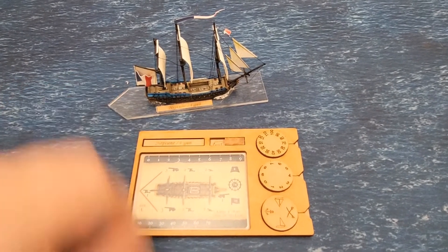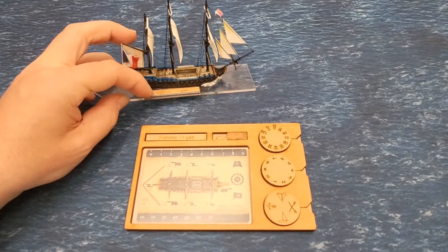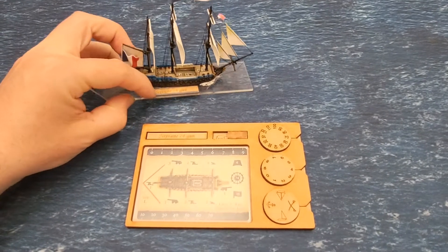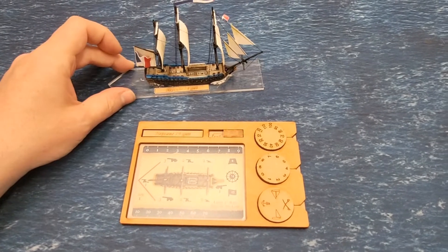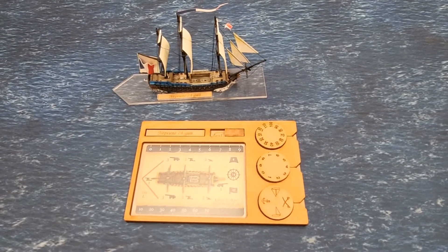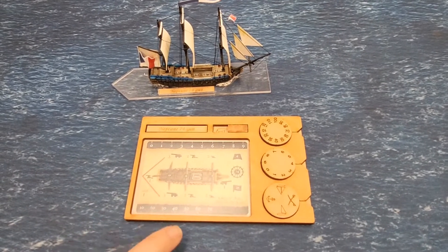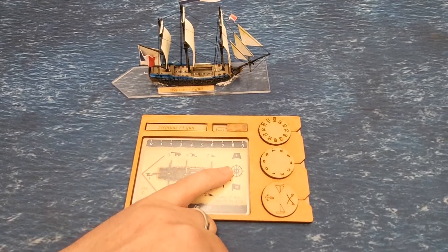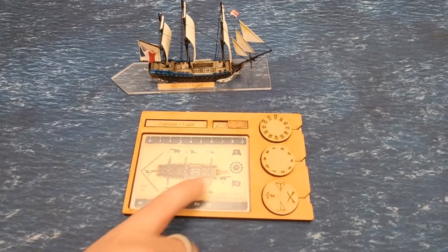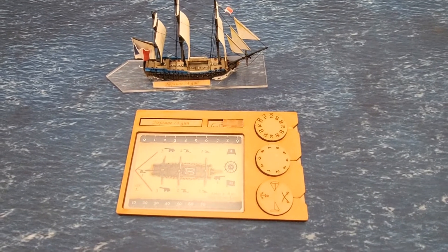We can swap them, and obviously we can even swap on the ships — it's hard doing it one-handed but they just pop out like that. The ship card from Warlord Games goes in here; this is still useful because it tells you your rate of knots, your ship points, and your break point, as well as your guns at each broadside.